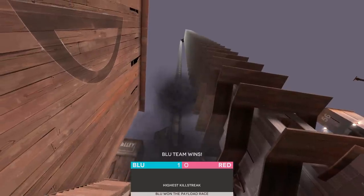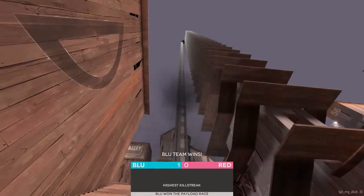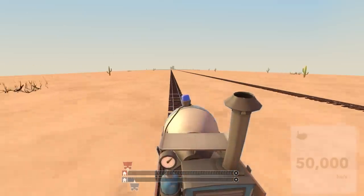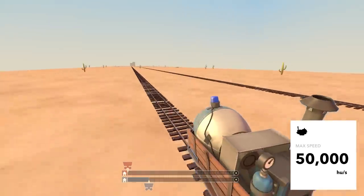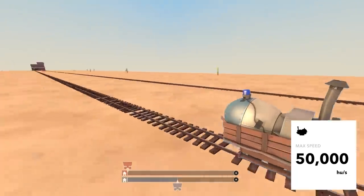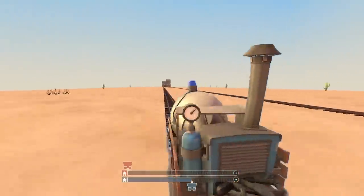After seeing the tallest payload map, what happens on the longest payload map? This is PLR Desert Bus. It features a really long straight track. I suppose this makes sense, but no matter how fast it goes, it won't derail.